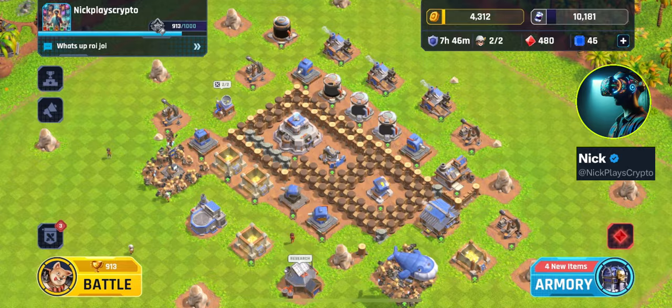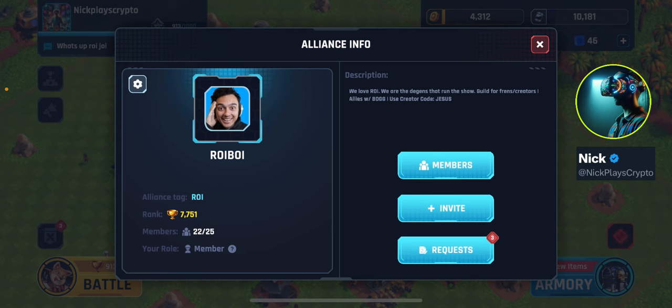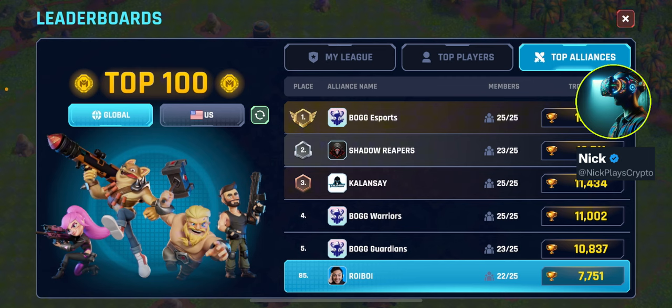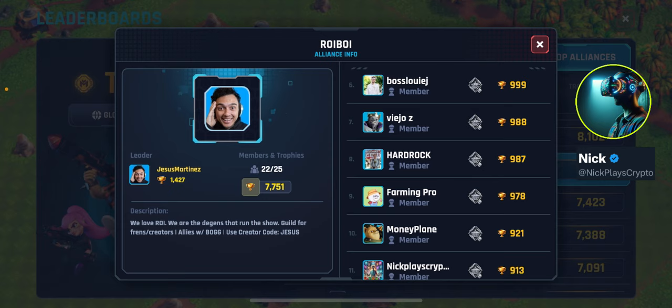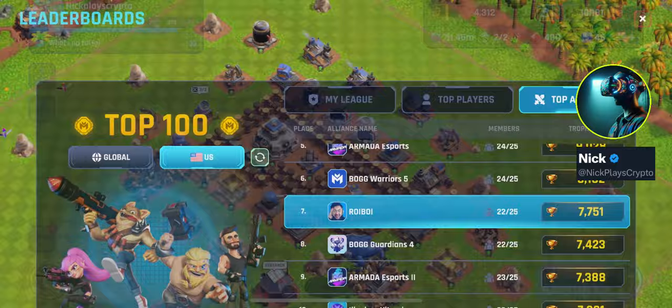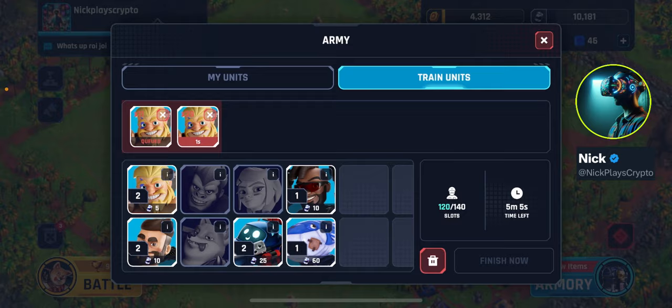I got attacked like an hour ago. I did join Roy Boy Jesus Martinez's alliance - follow him on Twitter, he's got a lot of good information and his alliance is recruiting. If you look at the top leaderboards we're number 85 in the world right now and number seven in the US, which is pretty sweet. A lot of us are getting close to a thousand trophies. I joined the alliance yesterday or the day before - check out the Roy Boy alliance.